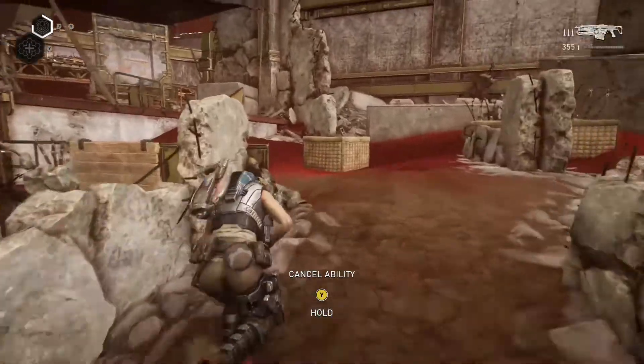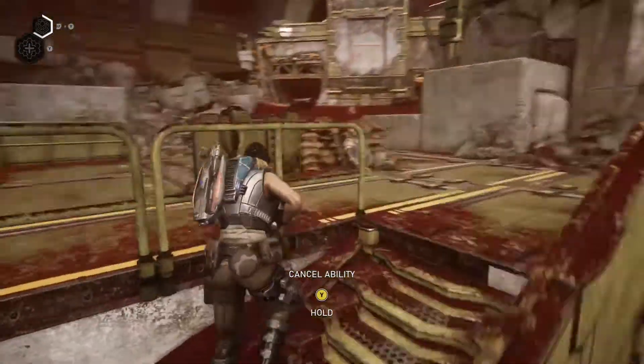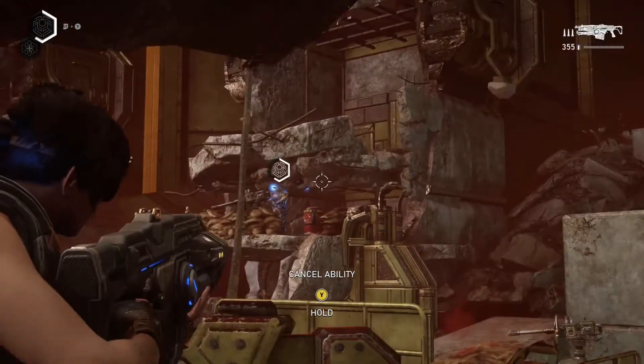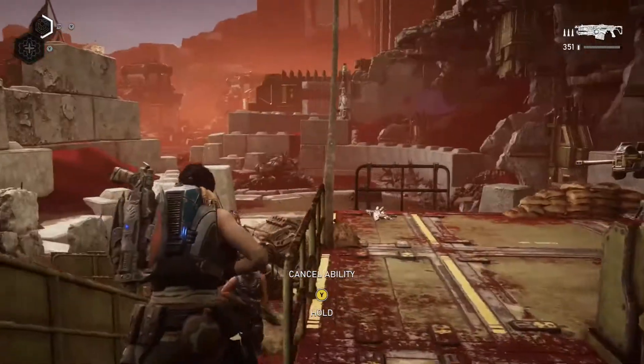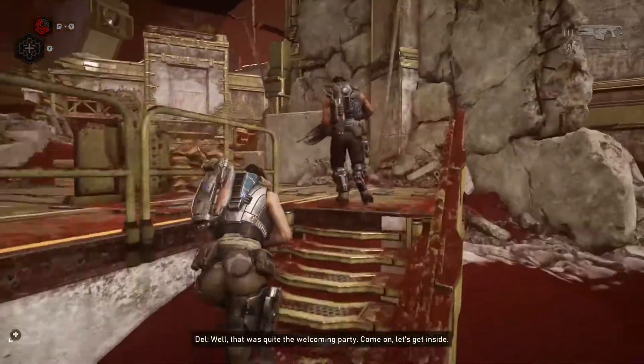One thing you can do here is possess the turret user up at the top and then get around to the side and shoot one of the barrels. Since he's possessed he won't be able to shoot you, and you'll be able to run up to one of the barrels and shoot it. As long as you can shoot that barrel you can take him out.